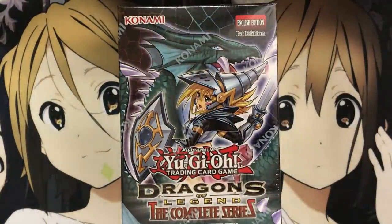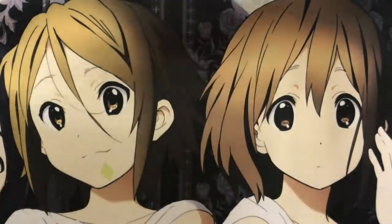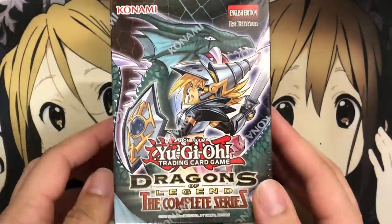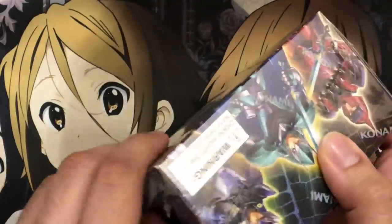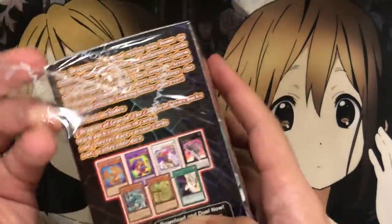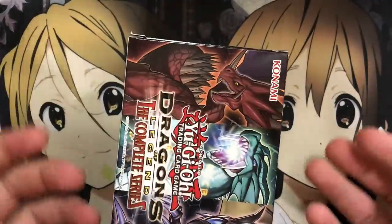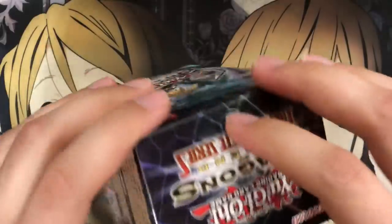You get some pretty awesome reprints in this set from all three of the Dragons of Legend sets, including all of the Legendary Knights support, the Toon support, and a whole lot of Numbers support. I had them all in the big box but couldn't find a good thumbnail, so I opened them all up. Hopefully we can pull one of each promo with the eight boxes I have here.